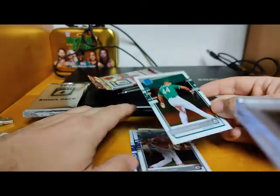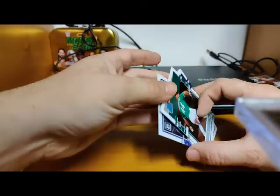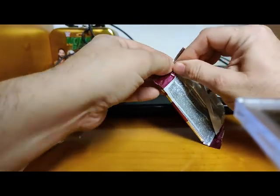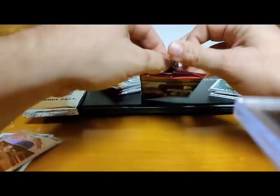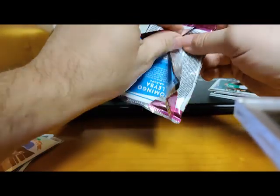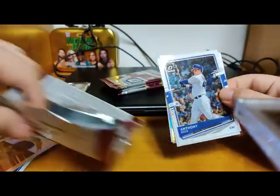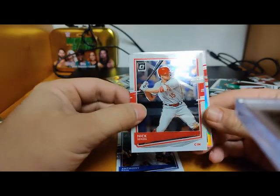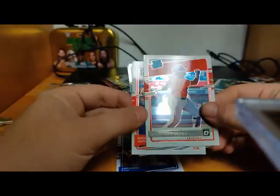Of course we're looking for that Lewis Robert card, he's one of the ones we're looking for. Anthony Rizzo, Nick Senzel second year card, Domingo Leyba Rated Rookie, and Paul Goldschmidt Illusions Prism — things really shine up.